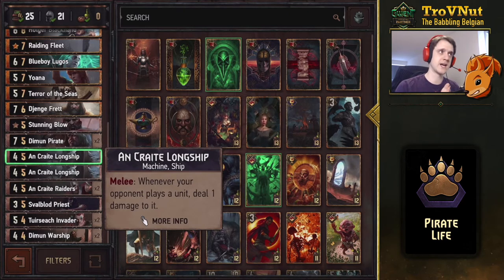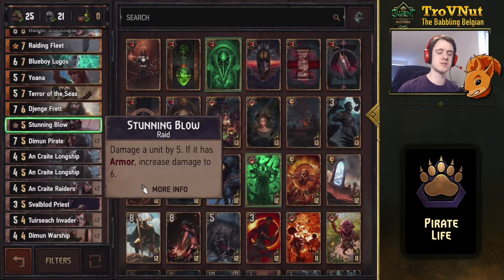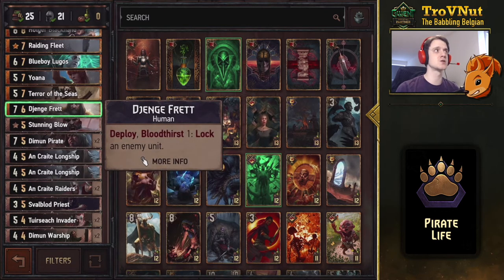The Uncreate Longship is a classic in Skellige — four points, one armor. If it's on the melee row, every time your opponent plays a unit that unit gets hit by one, which can be very powerful. The Demon Pirate starts at a whopping seven power for only five provisions but has a detrimental deploy: move the top card from your deck to your graveyard — though this ability is cancelled if you control a ship. There's also a single Stunning Blow for direct removal — five damage, or six if the target has armor. Jenge provides a lock on an enemy unit as long as there's at least one damaged unit on the other side, with a whopping seven power.